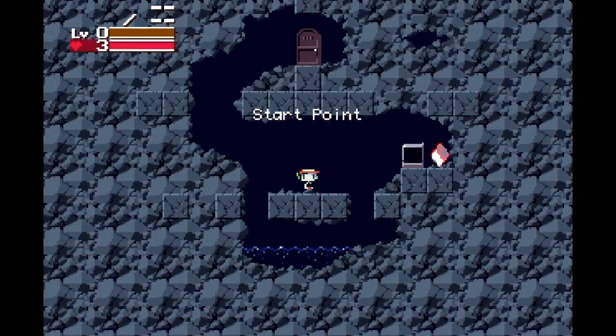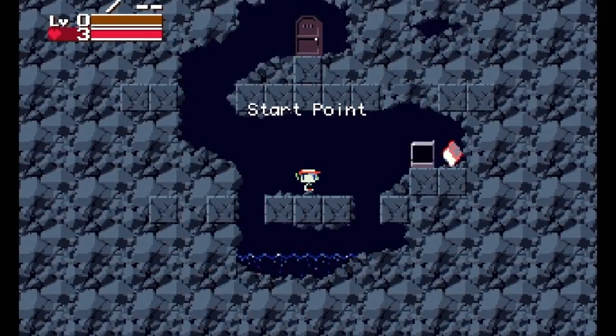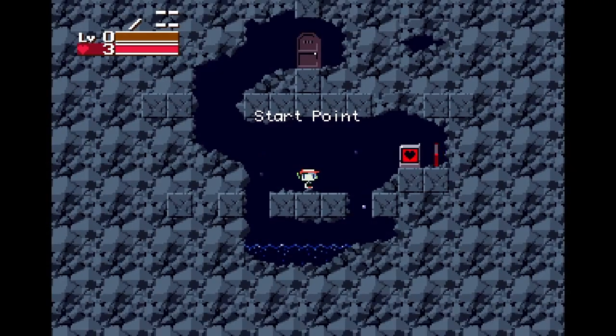The very first part of the game that you see is a tiny cave, and text on screen informs you that it's called Start Point. You begin on a platform over a pool of water, and there are three things that immediately pop out to the player: your vibrantly colored character, the animated objects to your right, and the door above you. After all this, the player's eyes are drawn to the pool of water by the droplets falling from the ceiling. In these first few seconds, the player has been shown all the important aspects of the room, all without even moving.